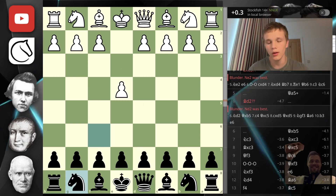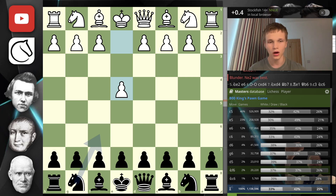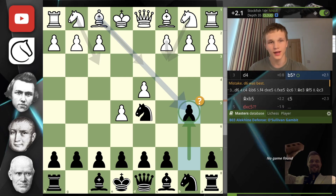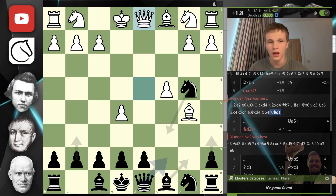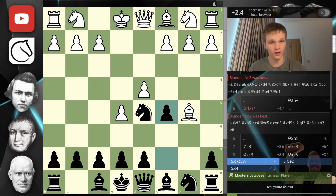In game two, our opponent opened with e4, we went knight f6 — this is Alekhine's Defense. In the masters database this is not a very popular response at all — only about 20,000 games out of 1.1 million, so about two percent. Knight f6, e5, knight e5 is the most common move, then b5. I opened the masters database to make the point that no masters play this — it is a very dubious gambit and technically speaking a mistake, because there are ways for white to just be much better by accepting the pawn and after c5 playing c4.